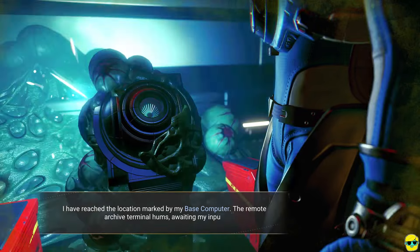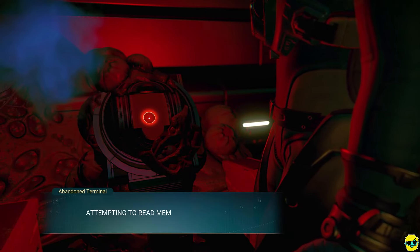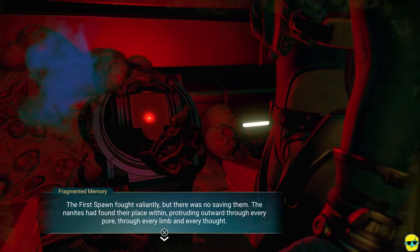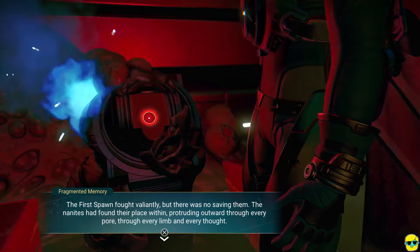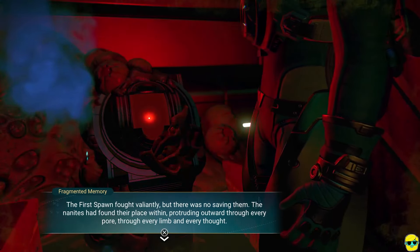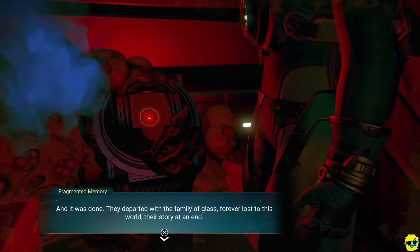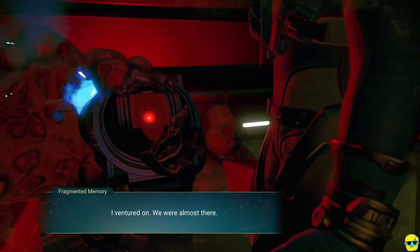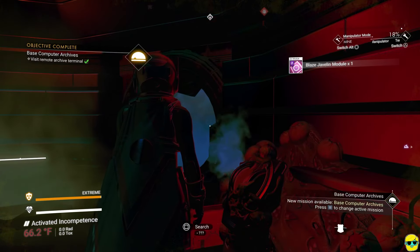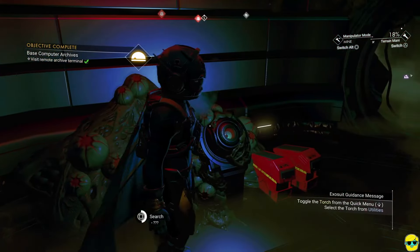I have reached a location marked by my base computer. The remote archive terminal hums, awaiting my input. Access the memory. Attempting to read memory. 'The first spawn fought valiantly, but there was no saving them. The nanites had found their place within, protruding outward through every pore, through every limb, and every thought. And it was done. They departed with the family of glass, forever lost to this world, their story at an end. I ventured on.' We were almost here. Search that cache — I searched the cache. What did they leave? A nice blaze javelin module. That'll blaze the javelins.